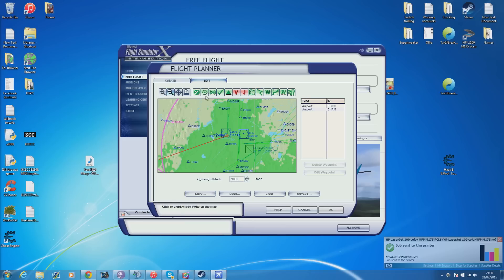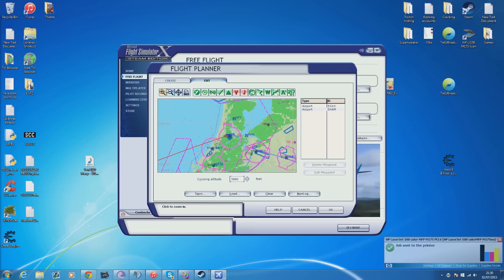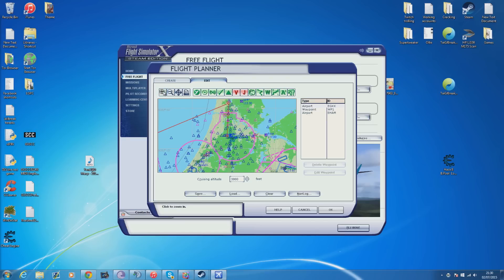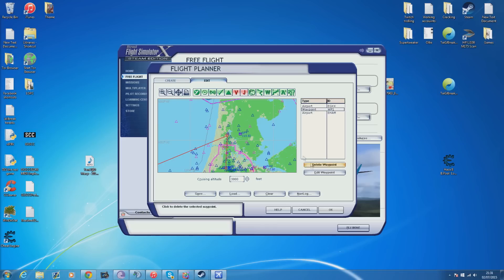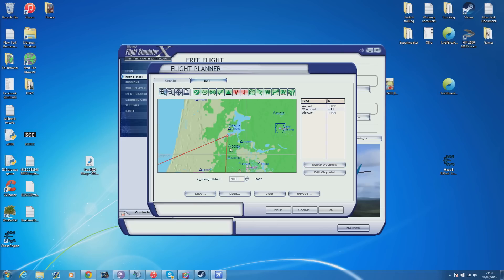So now we're going to come out of there and basically, because our plane is going to be following this red line, we want to get our red line so it matches up with this ILS feather. So we're just going to quickly zoom in a little bit and make sure it goes straight over that ILS feather. You can delete waypoints by just going to delete waypoint and then zooming back in. So we can see it comes over the ILS feather here.